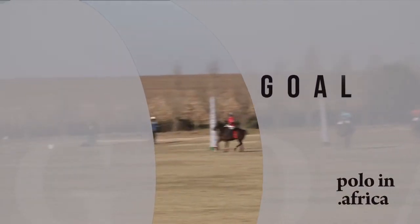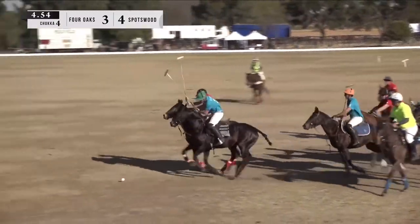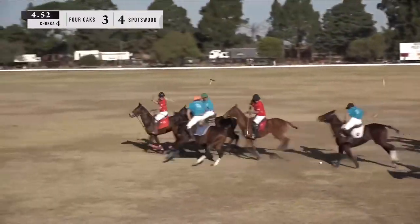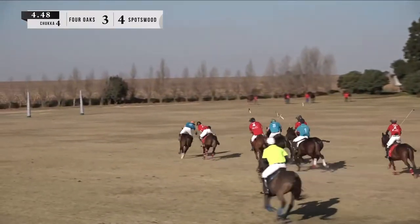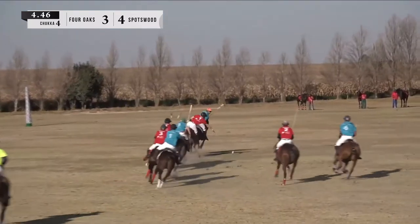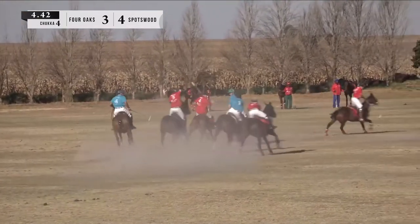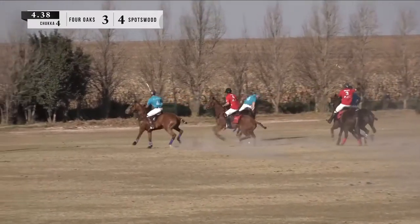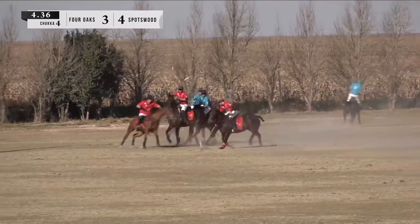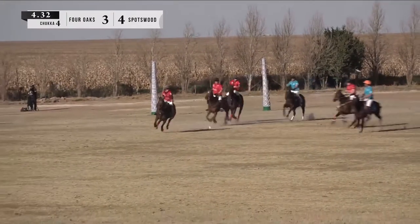Gareth Evans with a long range shot from the 80 yard line — ball up, trying to get it as high as possible. Line out again — Four Oaks winning this one. Van Weijk out in front, Charlie Dewar hooks him out of it — still Van Weijk tapping it. In comes Murray Spark — taken out by Gareth Evans. But Ati van Weijk hits one through. Murray Spark trying to keep this one in play — ball sitting in the goal mouth. Rickus takes it out, right up in front of his goalpost for Spotswood.